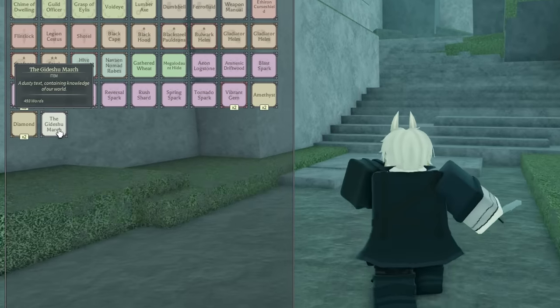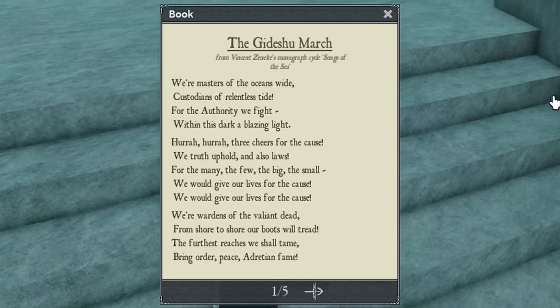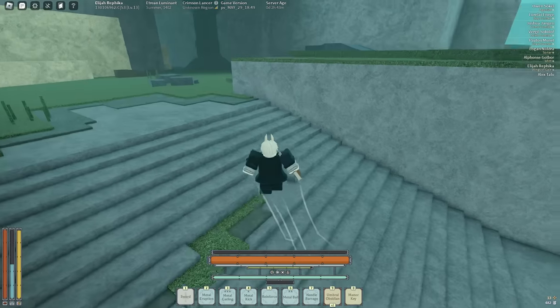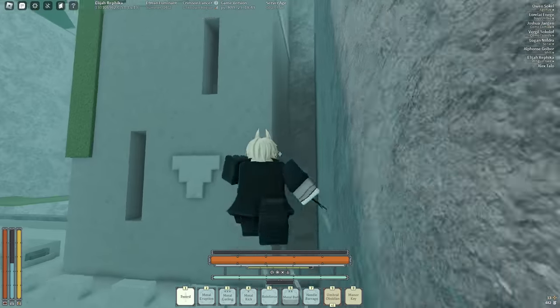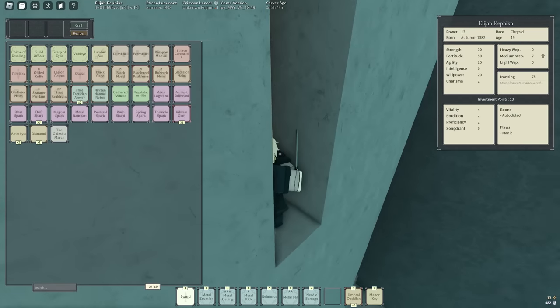The Gichu March — 'a dusty text containing knowledge of our world.' Let's see. Wait a minute, this is just the song lyrics! I thought I was gonna have lore or something. Before I go fight Duke, I'm gonna go on a bit of a training montage and get my medium weapon up a little.